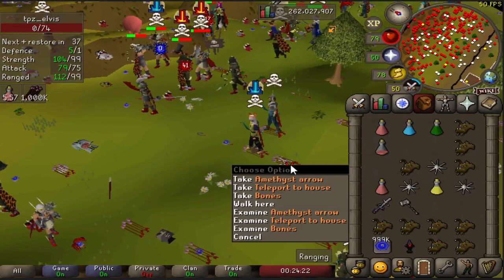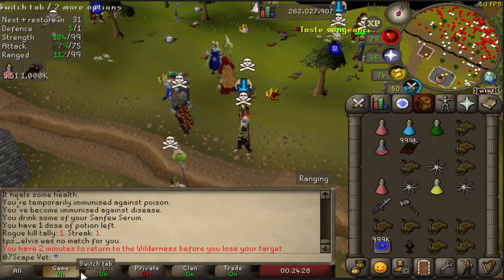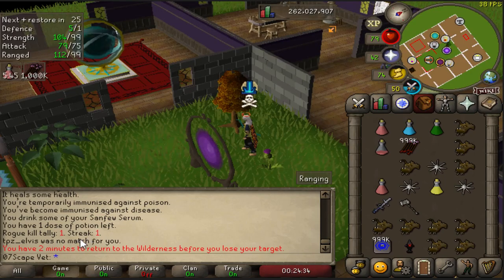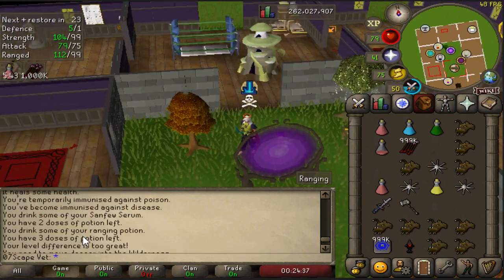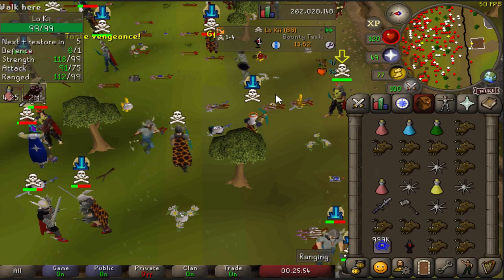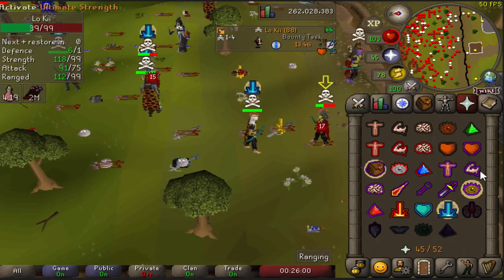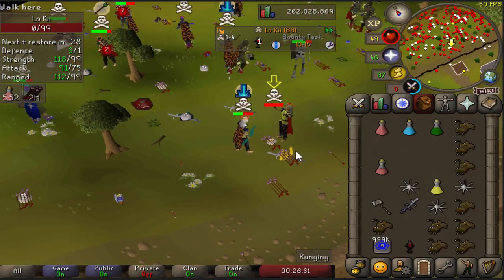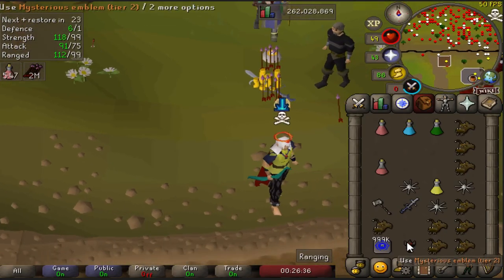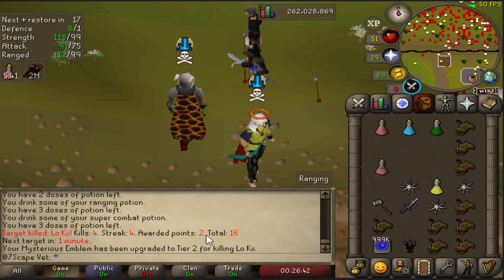Tier one is still tier one. I just got my target. Checking the chat - so there's a streak for regular kills and then a separate streak for bounty kills on targets. I went from tier one to tier two and got two points for that kill.